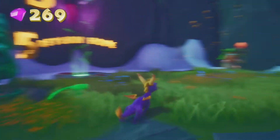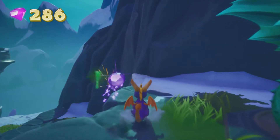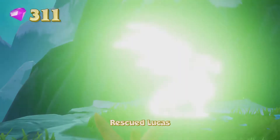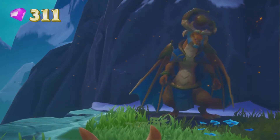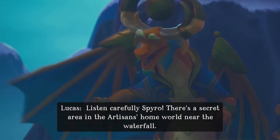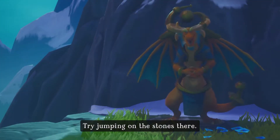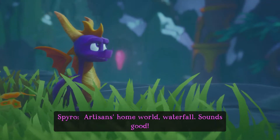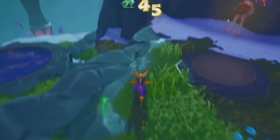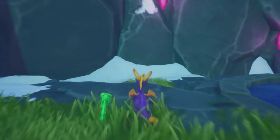Get rid of the big guys first - and he's simple. Oh, is that 25? Jesus, he's worth a lot! Hello Lucas! Listen carefully, Spyro - there's a secret area in the Artisan's home world near the waterfall. Sounds good - everyone knows that, man.